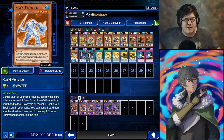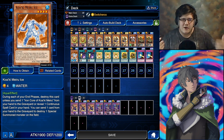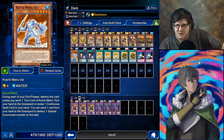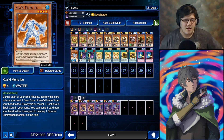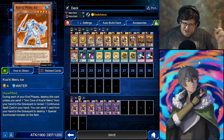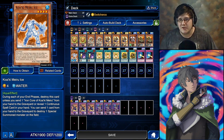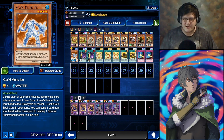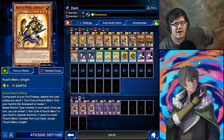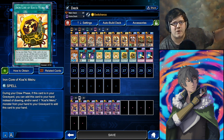Last but not least, we have Kowaki Mirrors Ice. Basically, if your opponent has a special summon monster — or you can target your own too — not once per turn, you can send one card from your hand to the graveyard to destroy one special summoned monster on the field. So if they have three monsters, discard three cards and destroy all monsters on their field. All of these monsters have effects where Iron Knight can reveal a beast warrior in your hand to keep himself on the field, or send the Iron Core.